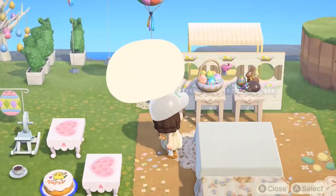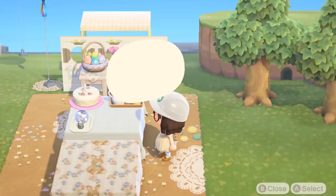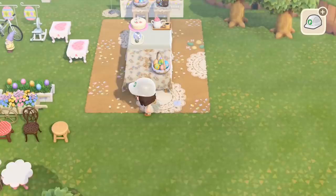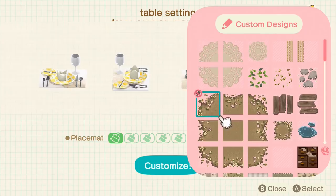Then it was just a matter of finding some items to go on top of these tables. I went with the chocolate candy set from Bunny Day this year and the basket from last year. Then we just went about placing cakes, tea, drinks — that sort of thing — on the main dining tables. We mixed it up with Mum's Handmade Cakes, using some designs I'd never used before, which I really did like because I felt they were quite Easter-y. One had a chick on and the other had some sort of bunny on.